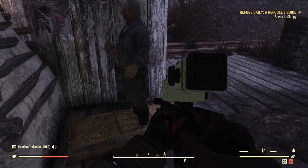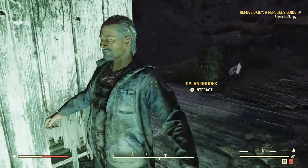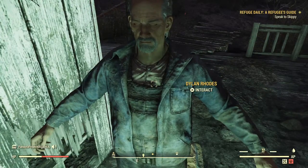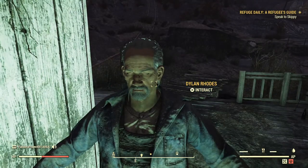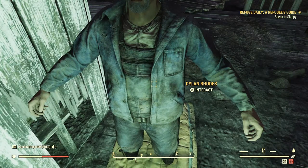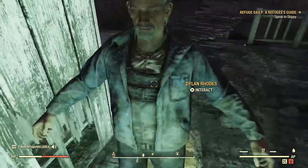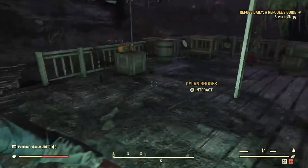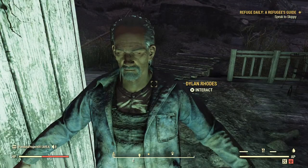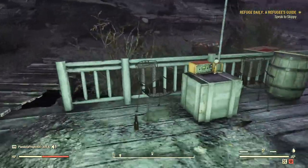Let's check him out - turn the light on. He's sleeping standing up! I believe this is one of the companions you can grab, though I'm not 100% sure - someone correct me. You have to talk to him, but I'm not going to disturb him because he is sleeping. Yes, I see a sleeping bag standing up. Hi Dylan Rhodes - I'll be quiet so I don't wake you up. Let me turn my light off.